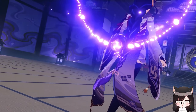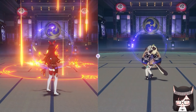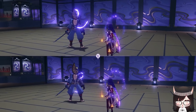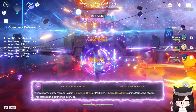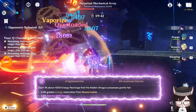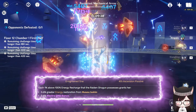Her burst also has a stack mechanic where every time other party members use their burst, it builds up Raiden's chakra stacks. The more chakra stacks she has, the more damage Raiden's burst will do whenever she uses it. The stacks cap at a maximum of 60. Her Ascension 1 grants 2 chakra stacks whenever any party member gains elemental orbs or particles, on a 3-second cooldown. Her Ascension 4 gives Electro damage bonus and increased energy restoration from her burst for every 1% of ER above 100% that she has.